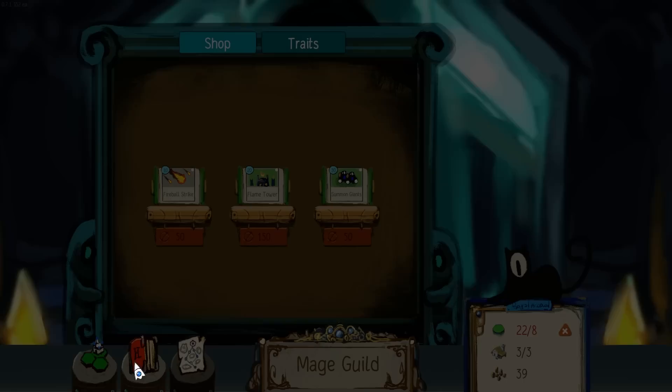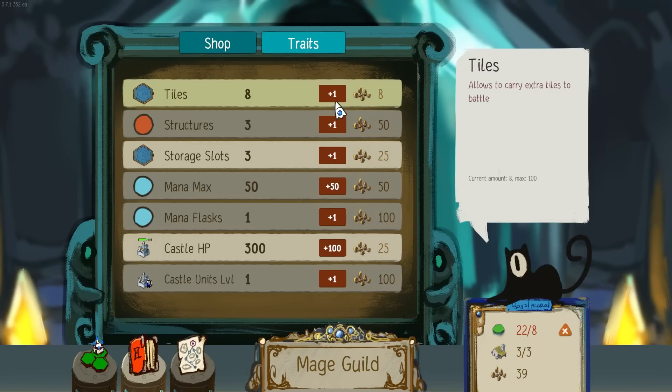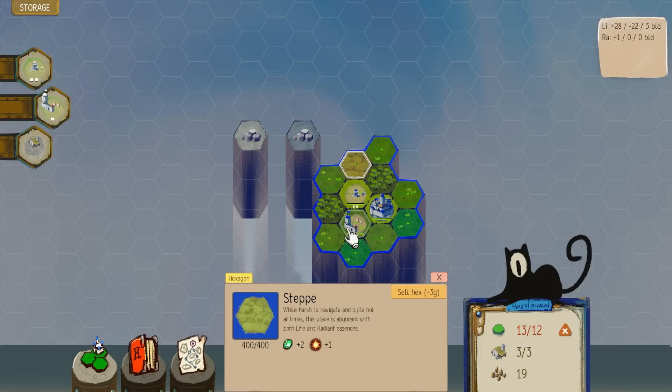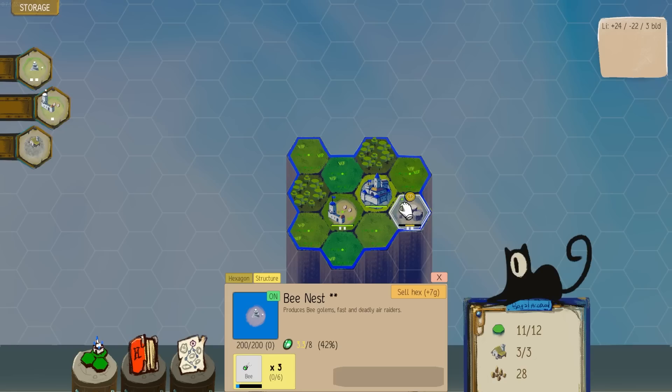Let's go buy some more — let's try to buy a spell. Fireball strike? I need 50 money. Summon giants? The flame tower — that was the thing I really wanted. Maybe I should get some more tiles first. We'll buy a bunch of tiles, we have 22 now. I'm going to try to surround my troops. The mountains have stone and metal ores, which is intriguing, and the steppe has radiant essence. We'll get rid of one steppe and buy this.